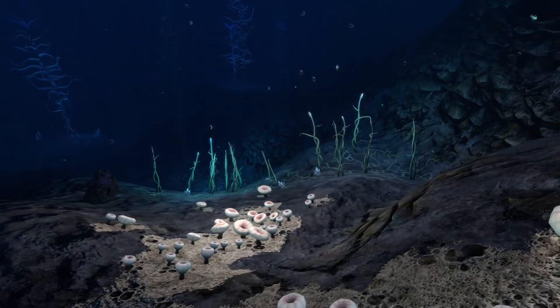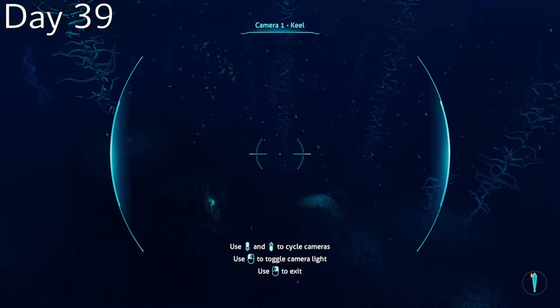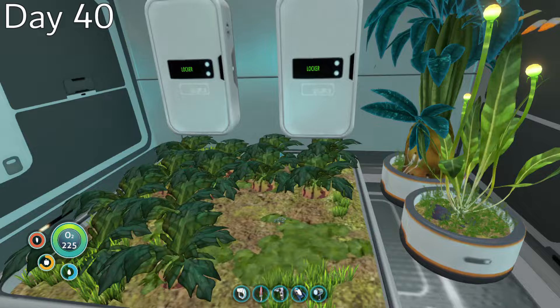Now you might think that, having over 200 hours in this game, I would easily be able to find the Lost River from the Blood Kelp Trench. I mean, I used this entrance all the time in my main file — there's no way I could possibly screw this up. That, my friend, is where you were wrong. I spent all of day 39 aimlessly wandering through the trench looking for the one area that actually leads to the Lost River, because I was too stupid to use one of the other three entrances that are all much easier to locate.